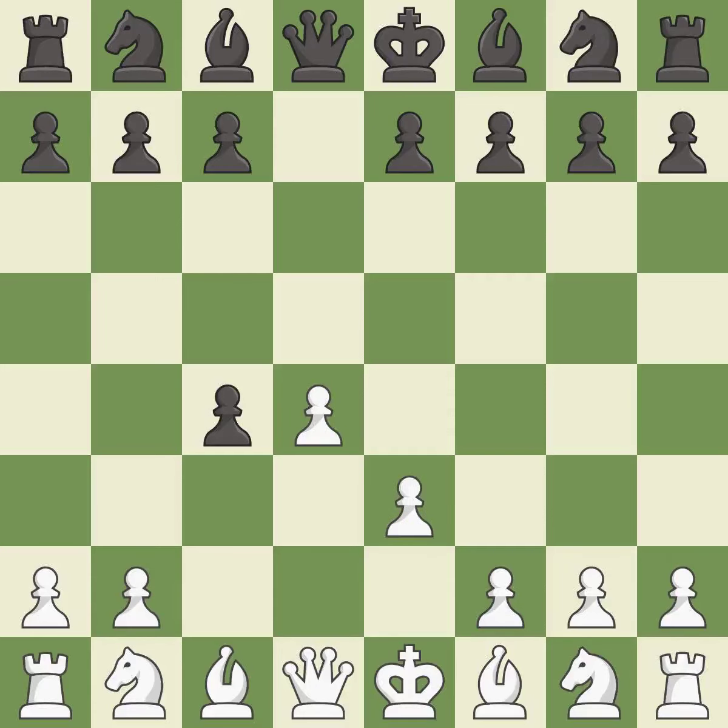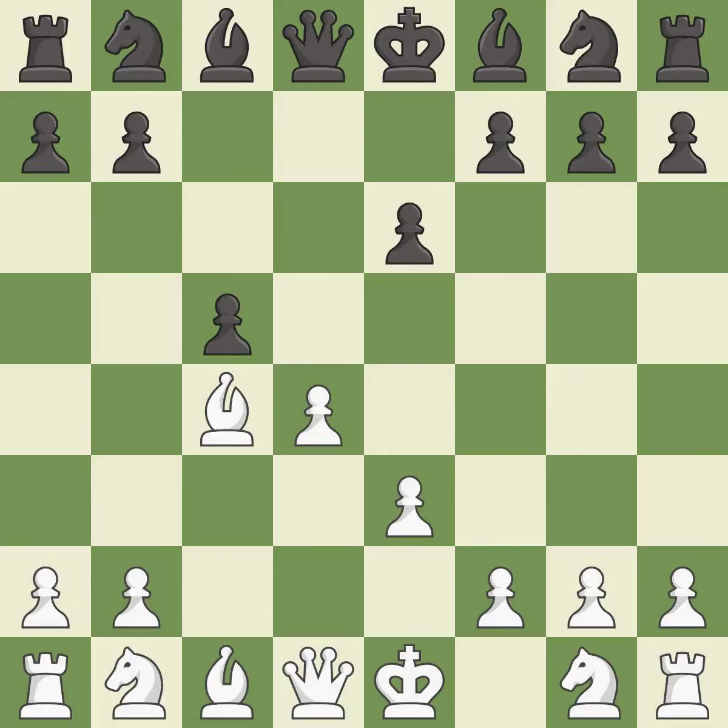e3 supports the d4 pawn and allows the light-squared bishop to attack the c4 pawn. That was a free pawn. This defends a pawn that was under attack and had no defenders.